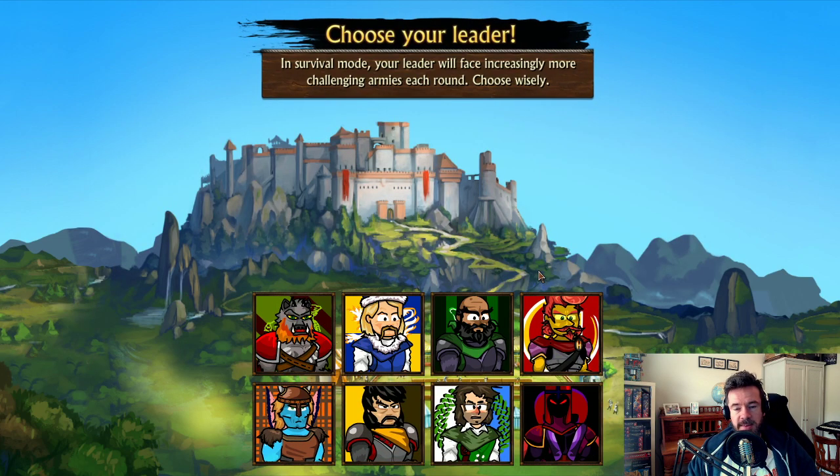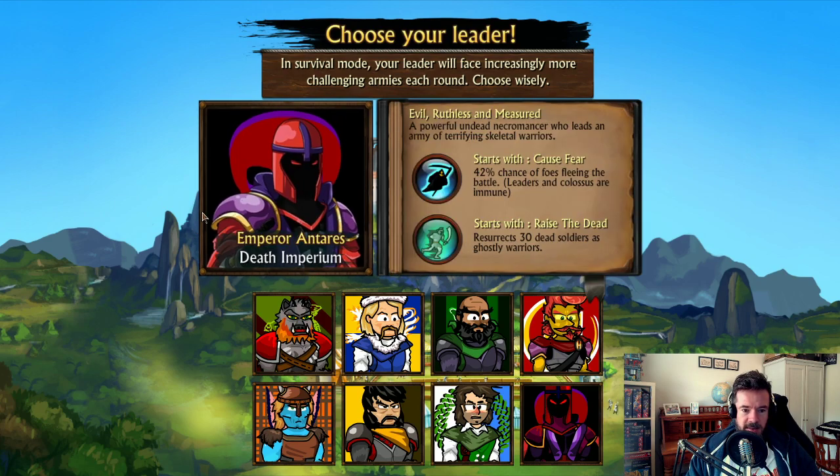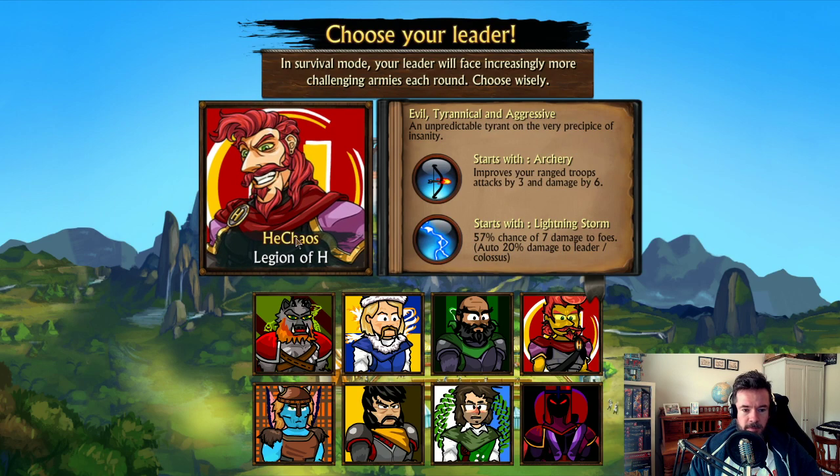In survival mode, you face increasingly more difficult waves of enemies up to the monsters and so on. People tell me Antares is the easiest character to use because he has Raise the Dead — they are right, to a point. But in the latest patch, the raised dead don't continue after the battle. They'll survive during the battle, but once it's over they're gone, so you'll still gradually lose your troops. In early versions you didn't lose your soldiers, so your army would just go on pretty much for infinity.